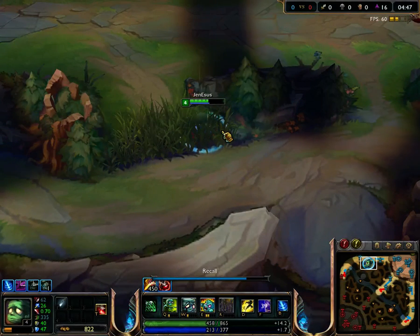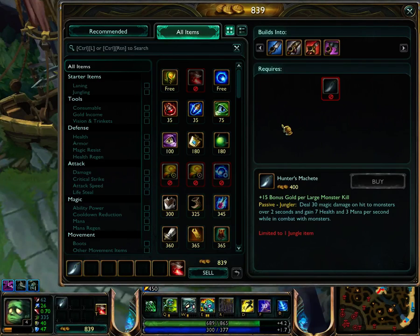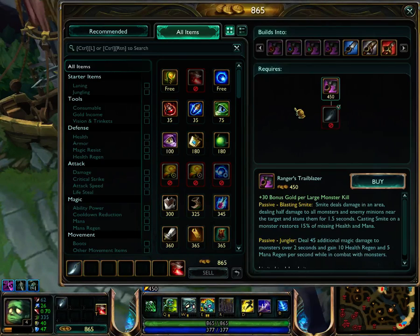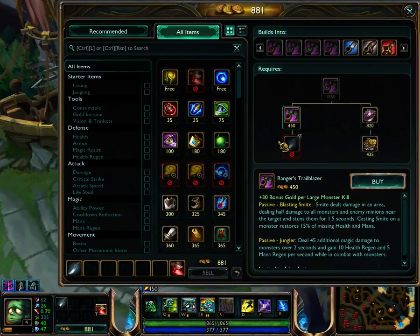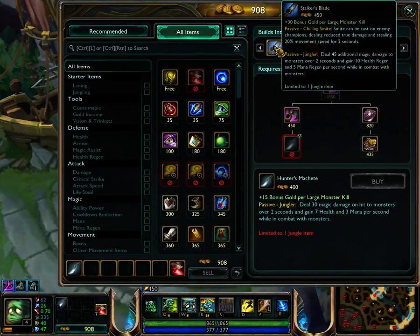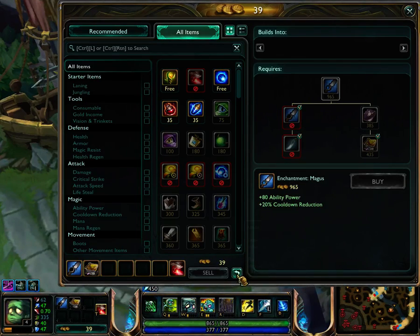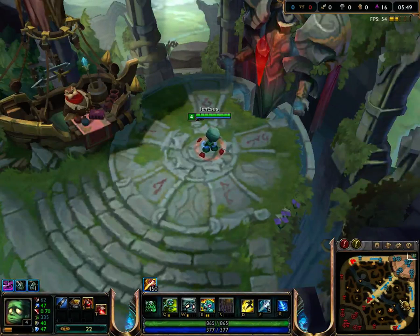Right here I've done a jungle camp clear all across my side of the map and I've got about 800 in cash. There are a number of ways you can go. For myself, I already have a stun, so I'm not really sure I need Trailblazer. Skirmisher's Saber — not really. Stalker's Blade might be your best bet if you're looking to gank early, and if so, take Boots of Speed. I'll take an Amplifying Tome just for the additional jungle clear speed.